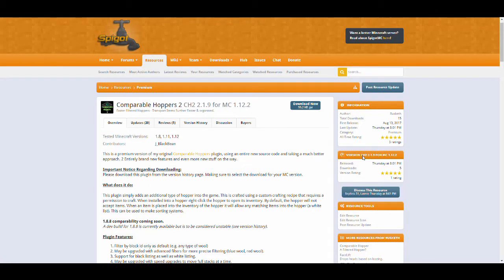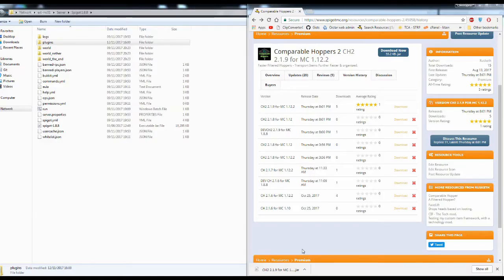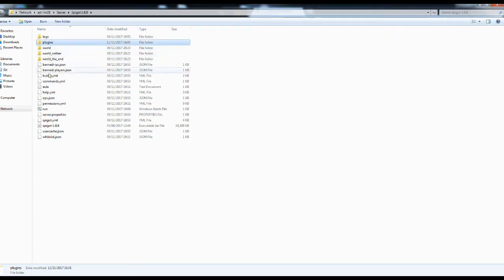Comparable Hoppers 2 is a premium plugin available for Spigot 1.8 and 1.12. To install the plugin, place the .jar file into the plugins folder found in the root directory of your Spigot server.